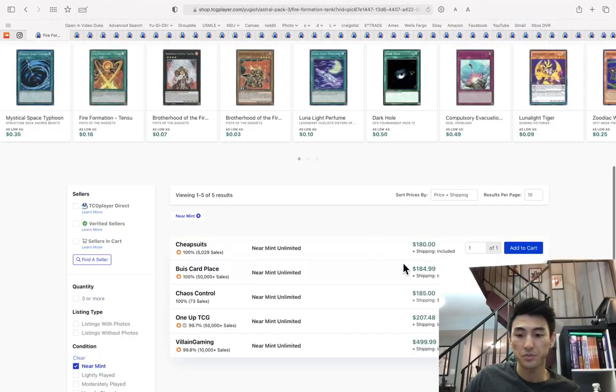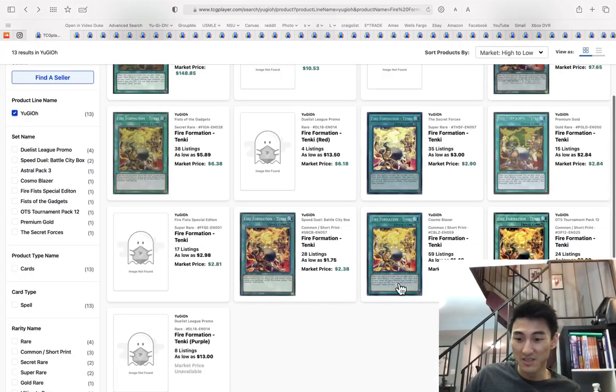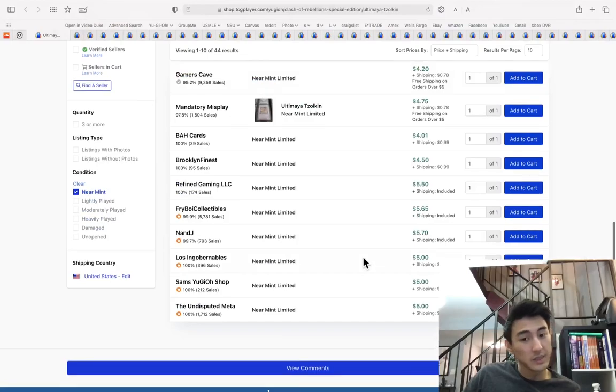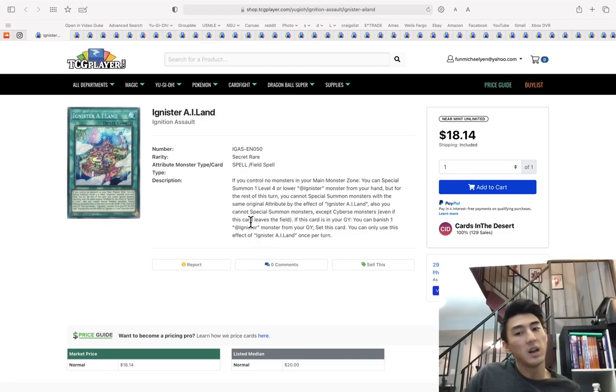The ultimate rare Fire Formation Tanki listings are just absurd — there are only nine listings at $180, then the next things are speed duel rarities and trash rarities. Ultimate Zexal is still cheap — just wanted to check that.